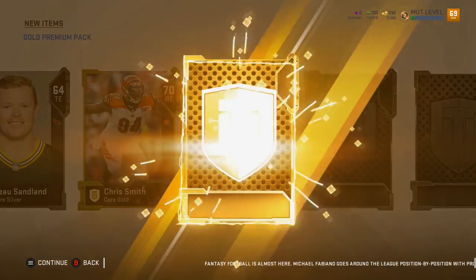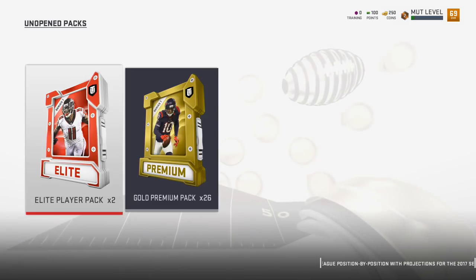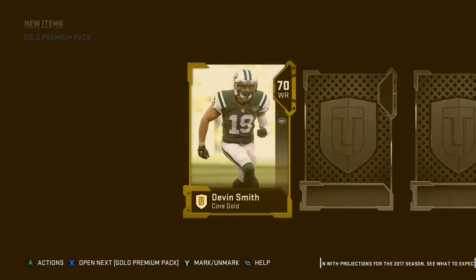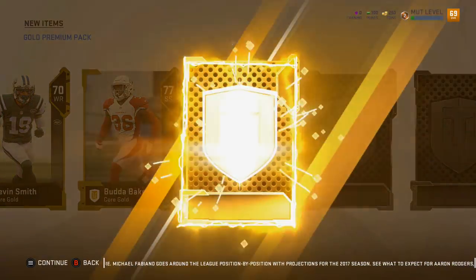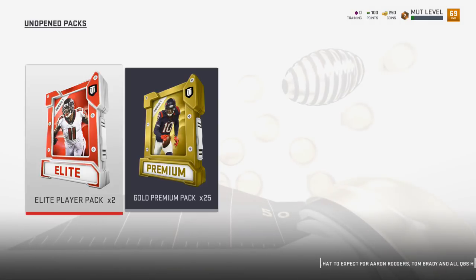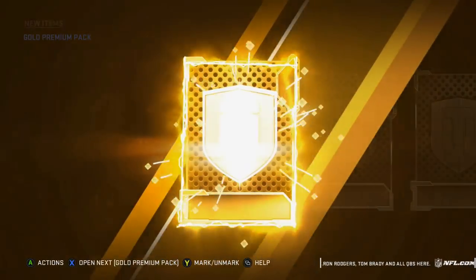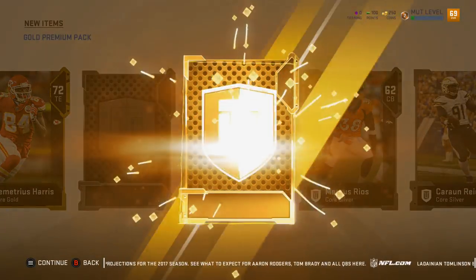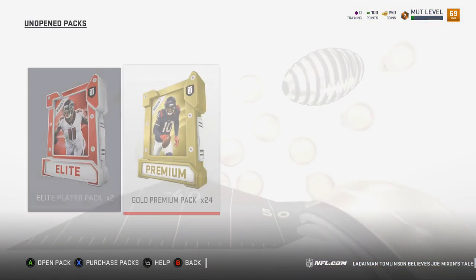Gold trash, gold. Brandon Fusco, John Kelly. This will be the 15th pack. Devin Smith, Buda Baker, JeShaun Hall, Bruce Ellington. I want to see another elite. I wish they would have spread them out, because they came hot and heavy to start with, and now it's just kind of blah blah.